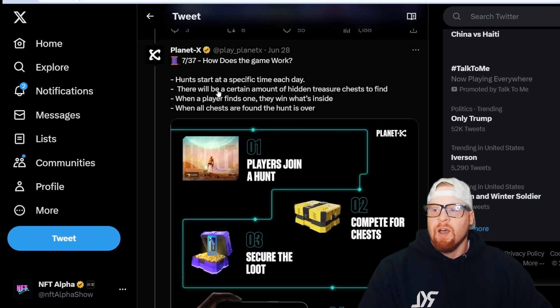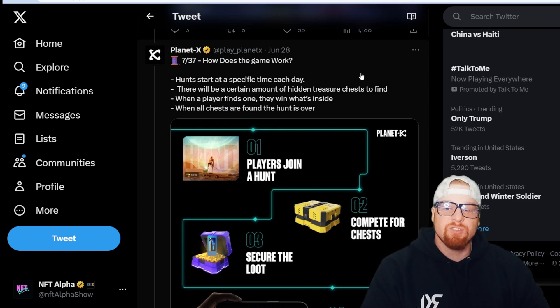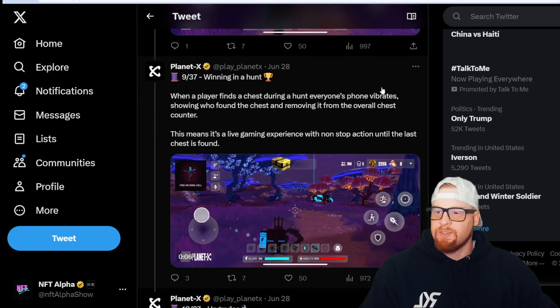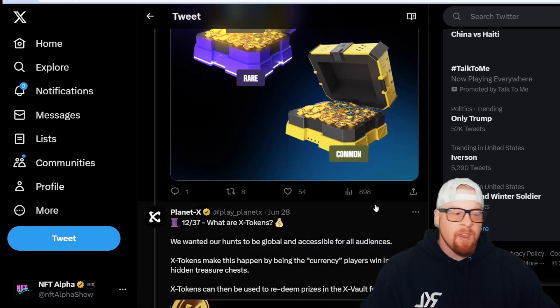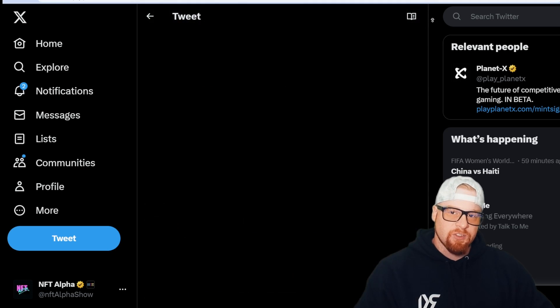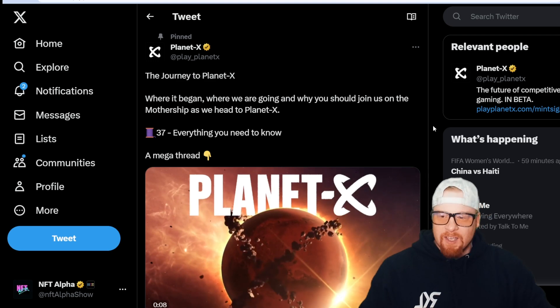The graphics look pretty legit. How does the game work? A hunt starts at a specific time each day — there will be a certain number of hidden treasure chests to find. When a player finds one, they win what's inside. When all chests are found, the hunt is over. There are upgrades, hidden chests, rarity tiers — rare, common, uncommon, legendary, mythic — and they're going to have a token ecosystem.